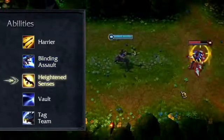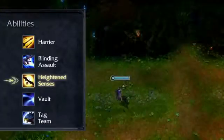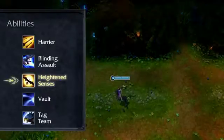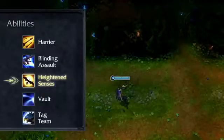Heightened Senses passively grants Quinn bonus attack speed whenever she attacks a target marked by Harrier. When activated, Valor flies up to reveal the surrounding area. Note that this reveal is not extremely long range and works best for revealing enemies lurking nearby. You should still buy wards.